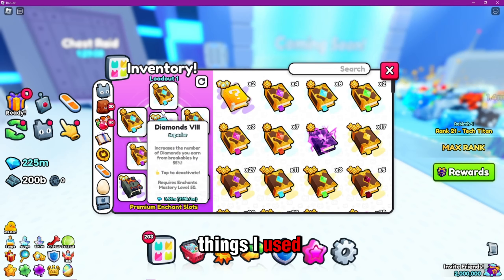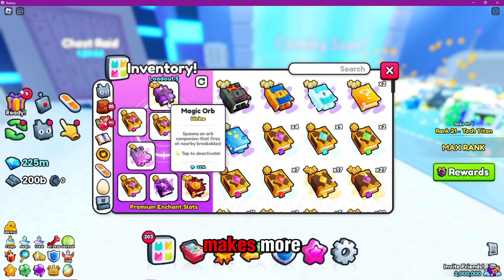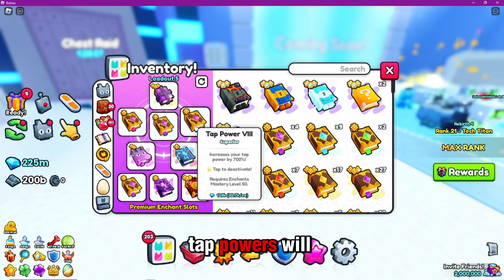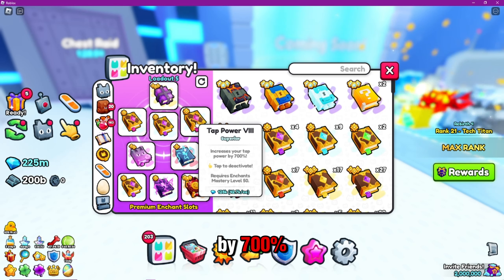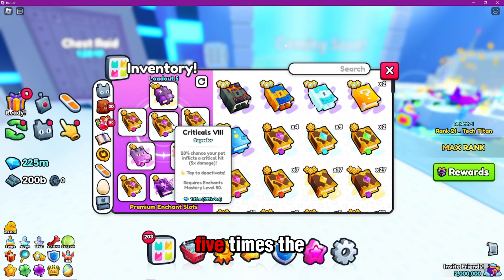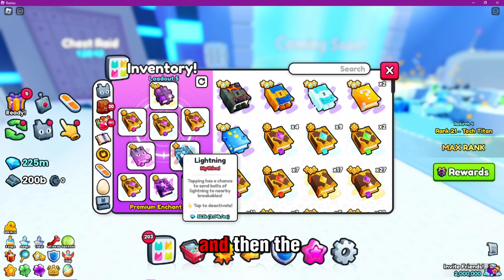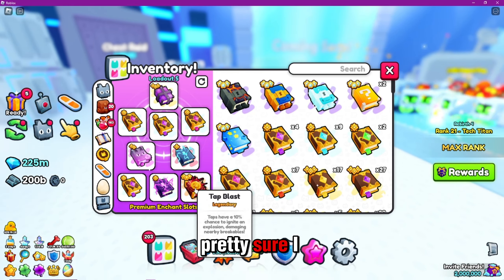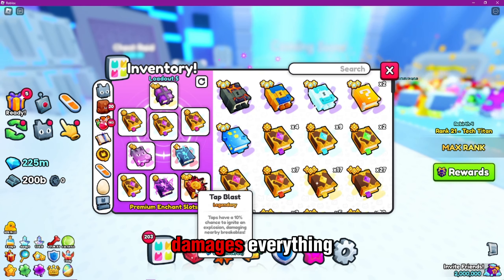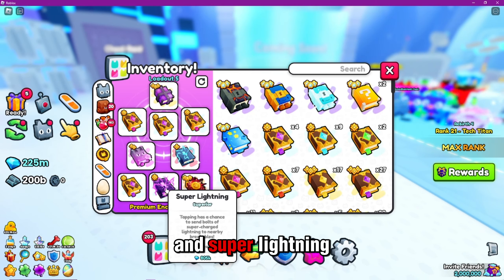The things I use are usually in my loadout 5. You can use the magic orb — it breaks things faster and also gives a bunch of crits. Tap powers help a lot too; they increase power by 700 percent. The criticals also stack on each other, so you can do up to five times the damage. Exotic pet makes your best pet a little stronger. The lightning book sends bolts, and I have a tap blast which ignites explosion damage and damages everything. Then I use super lightning — it's similar to lightning but better.